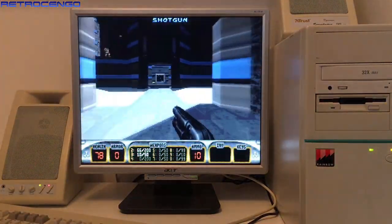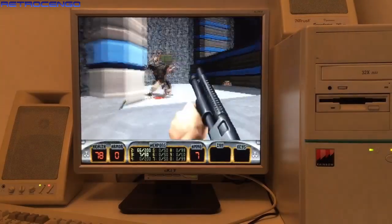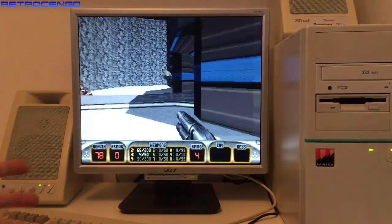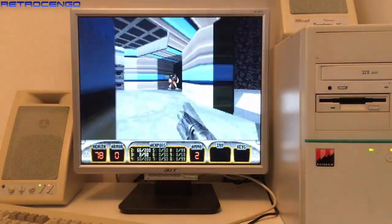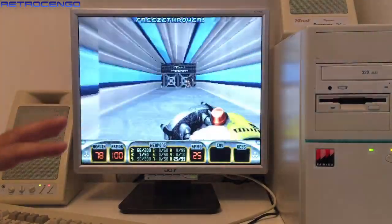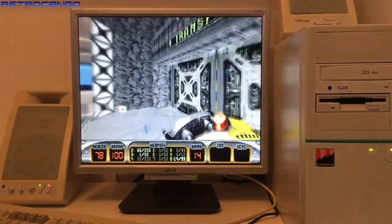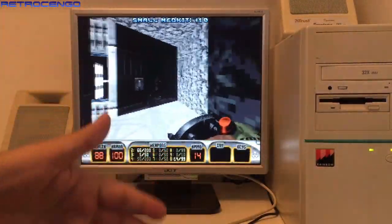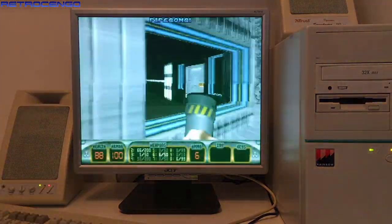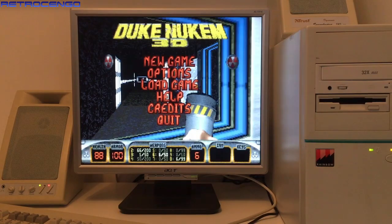As you can see it runs fluidly. I tried this on a 66 MHz machine and it didn't run that well — Doom 2 could run on 66 MHz but not this well, loading times were not this fast. But with this AMD K6 200 processor you can play all the MS-DOS games ever made, they run perfectly fluid.